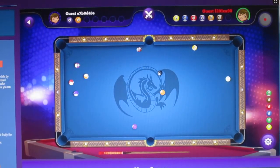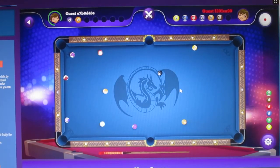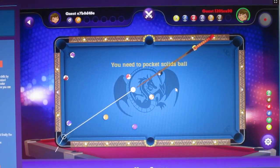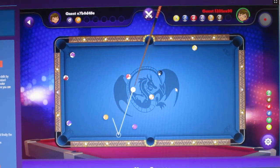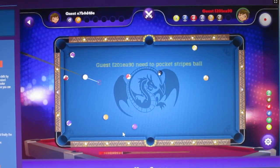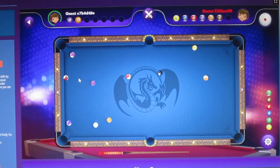It's his turn now - he misses. My opponent's not having much luck, is he? It's my turn - I missed. He's really having bad luck. So far he's only scored one. That's my turn - didn't get it. It's his turn again.